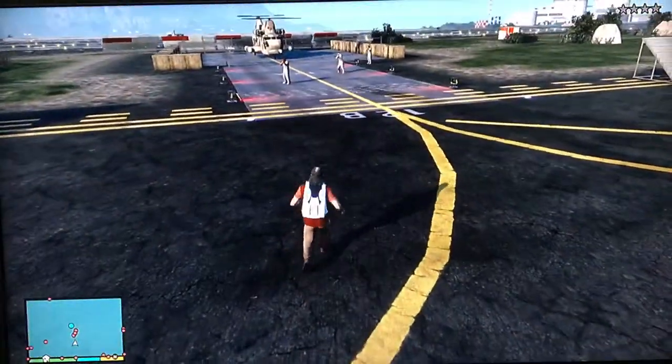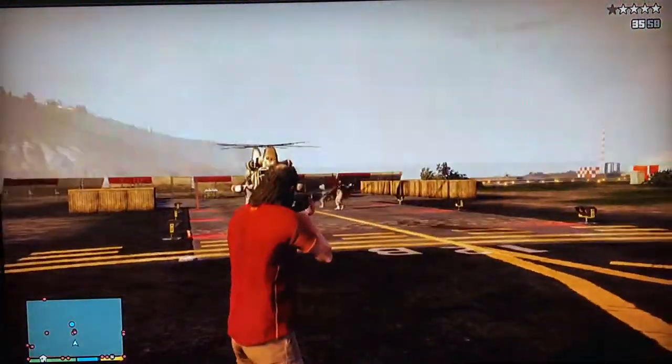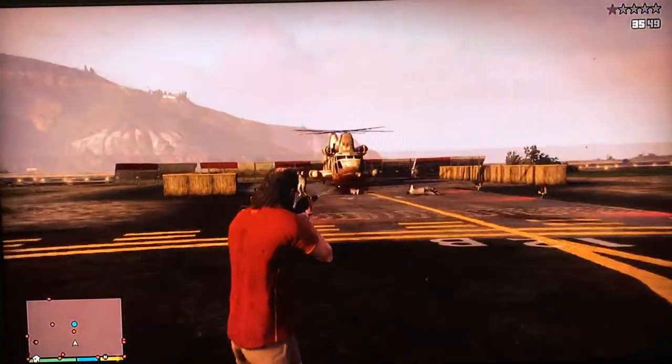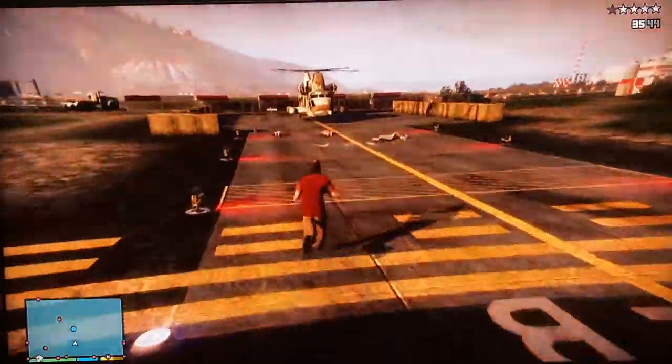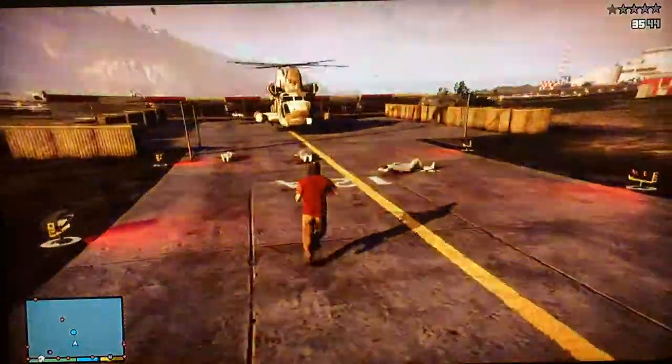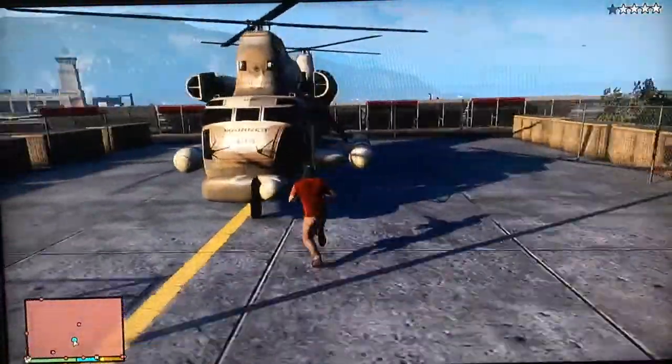Get as close as you can to the Cargo Bob. Activate Trevor's Rage ability and take down the troops to steal the helicopter.